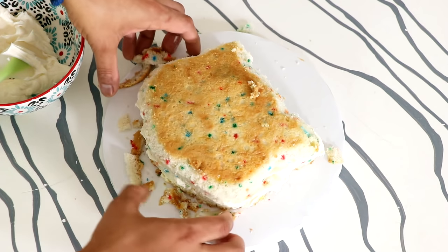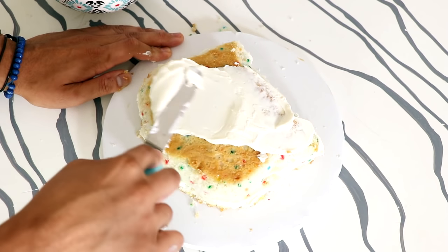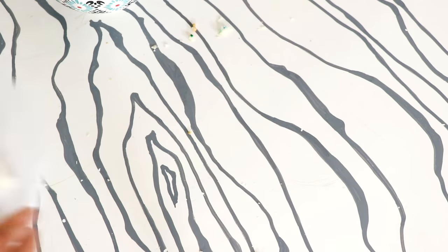I added my next layer of cake and then started to round out the sides — just carve a little bit down to create Bulbasaur's shape. Then I gave my entire cake a crumb coat and placed it into the fridge to set.